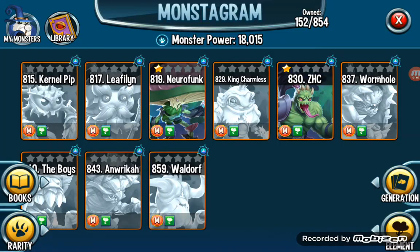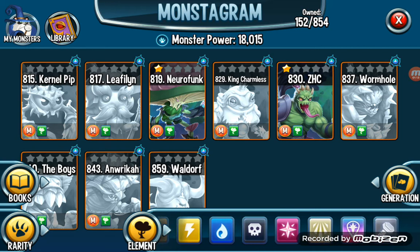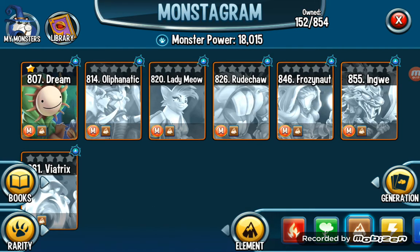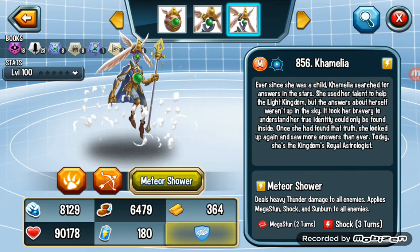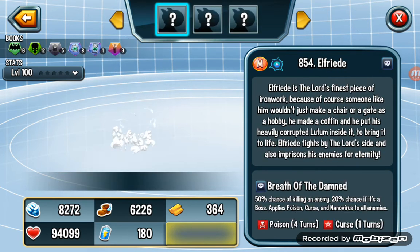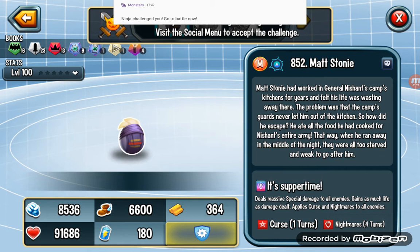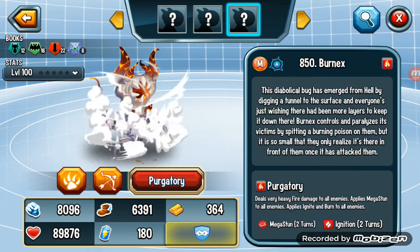Rank 9 is a monster — I forgot which one. Anyway, this monster is actually the fastest monster in the game, I'm not sure. The fastest monster is called something like Frozen Out — I'm going to check it.